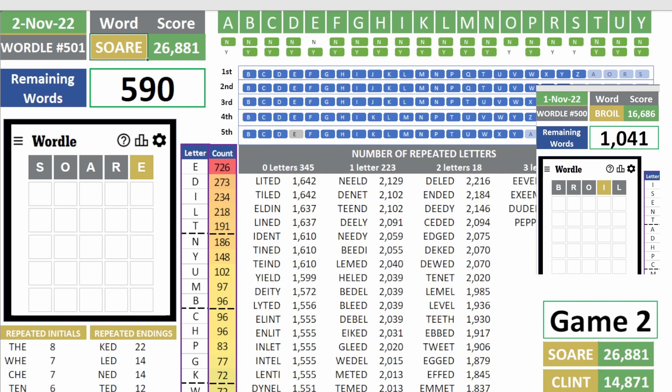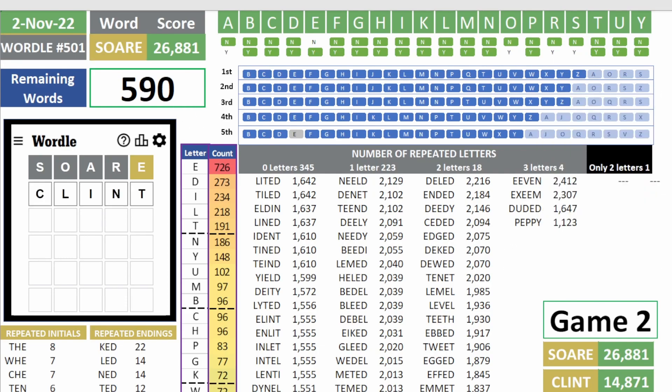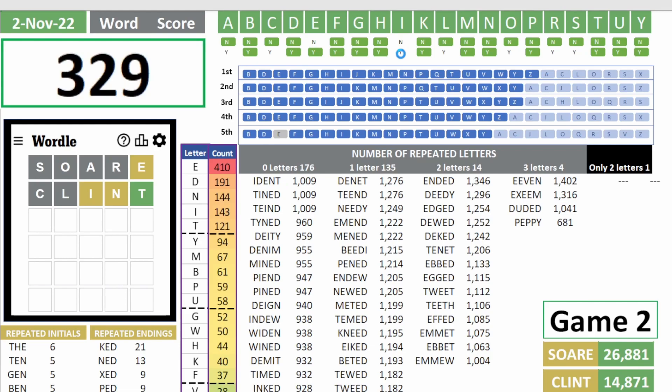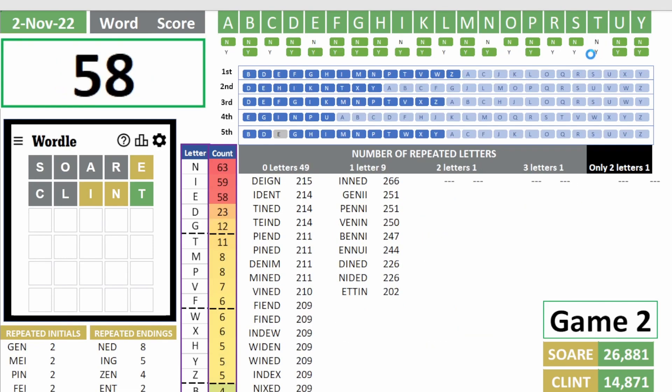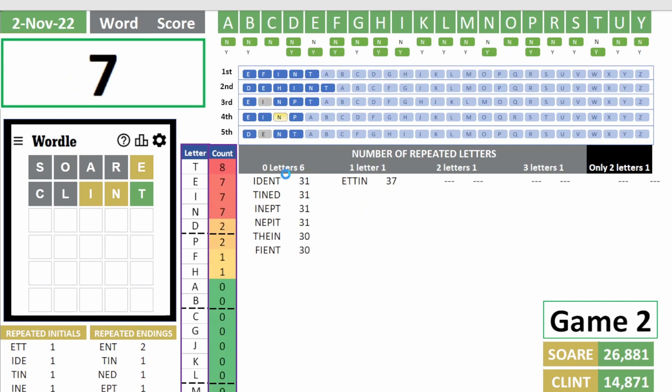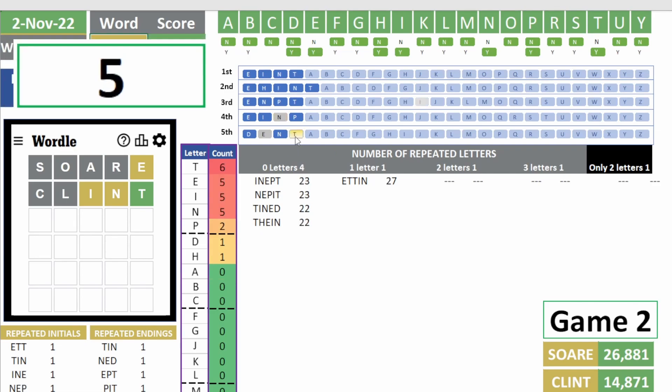Now we need to play Clint. Let's see how well we do here. That's a great start — because if you look at the letters we had after the first guess, E, L, T, and N are four of the top six. So for Clint we found a yellow I, a yellow N, and a green T. No C's, no L's. Yes to I, yes to N, and T is also in the answer. I is not in the third position, N is not in the fourth, and T is the fifth.